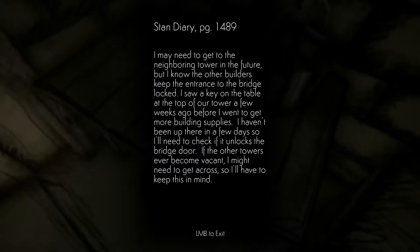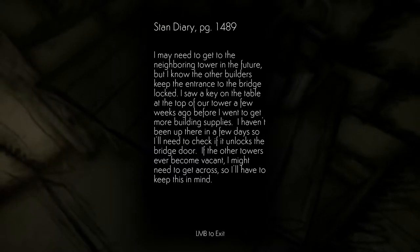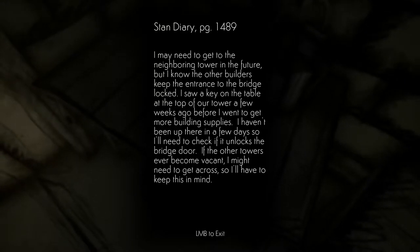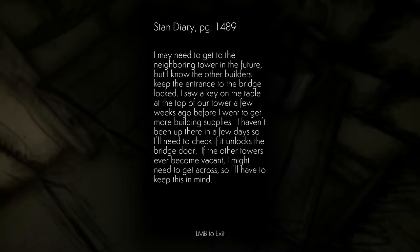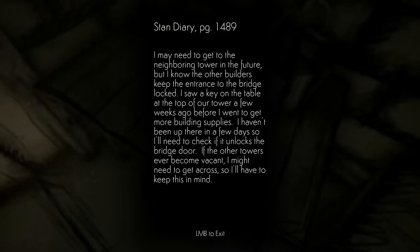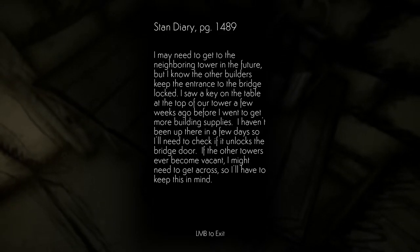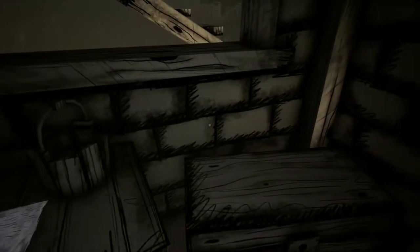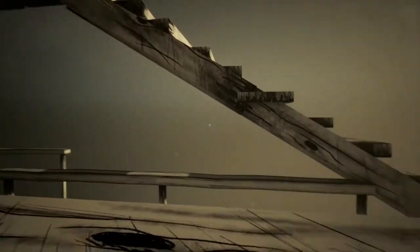I saw a key on the table at the top of our tower a few weeks ago before I went to get more building supplies. I haven't been up there in a few days so I'll need to check if it unlocks the bridge door. If the other towers ever become vacant I might need to get across, so I'll have to keep this in mind.